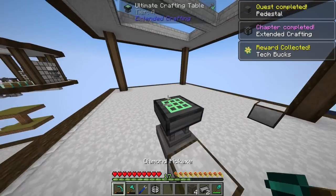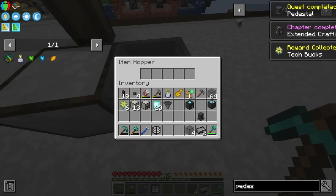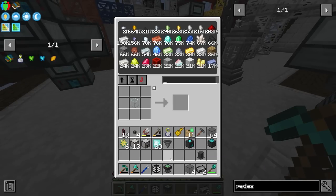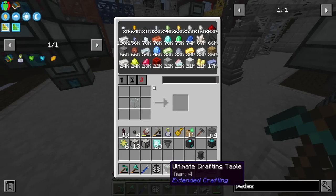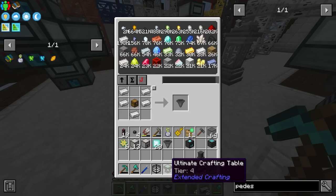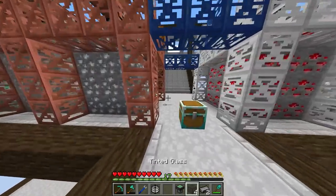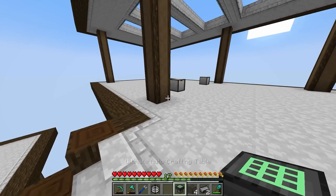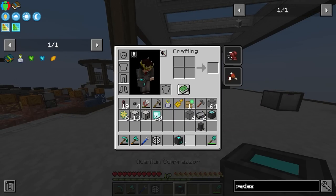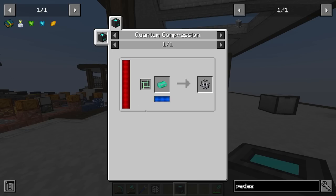Let's quickly steal this and see about upgrading it with hoppers, which should be very straightforward. Iron is not something we're particularly light on at this point — we've got 198,000 iron available in the system. One, two, three, and four allows us to upgrade this to the auto crafting table version of the ultimate crafting table. The idea with the quantum compressor is that we can use it to produce the technium singularity.